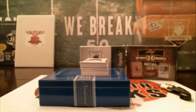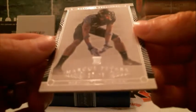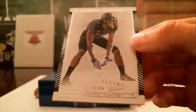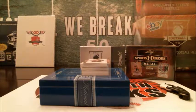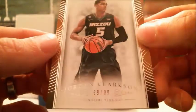All right, this is a fun break. Here we go — a couple base cards at first. We got Marcus Peters numbered to 99, last name P. Supposed to be eight cards and six hits, and I feel like most of what we pull out of here, there's more than that. Got Jordan Clarkson, 99 out of 99, last name C.